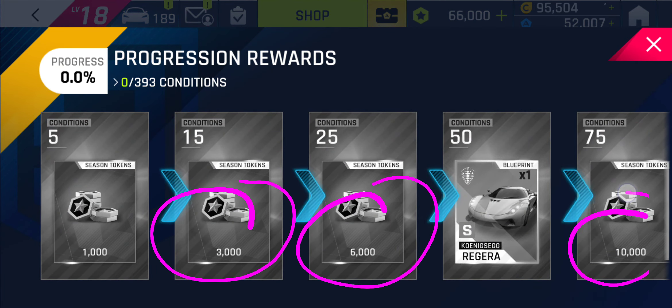In the rewards, we've got more syndicate coins to get — 3K, 6K, 10K, and another K there. That's 20,000 syndicate coins total. And there's the decal for the Regera, which is shown on the main screen.